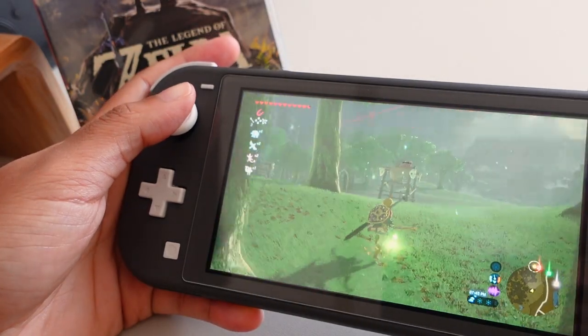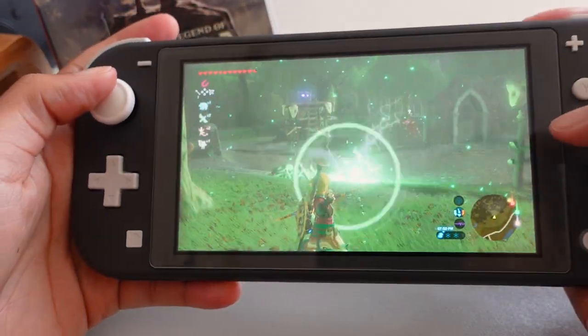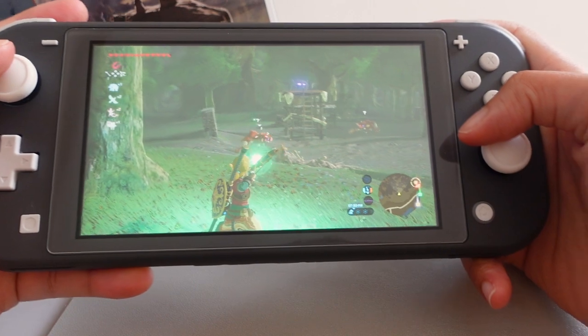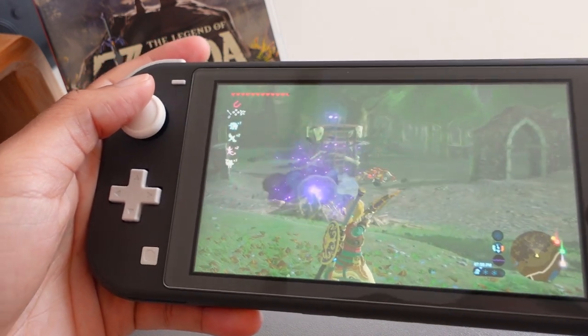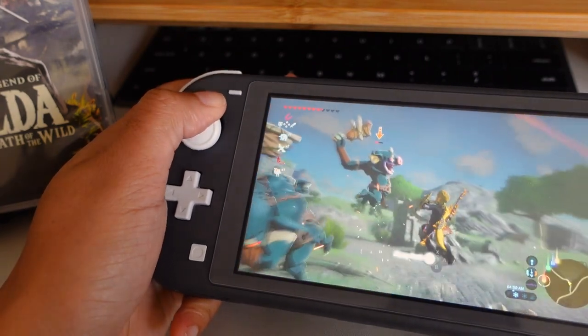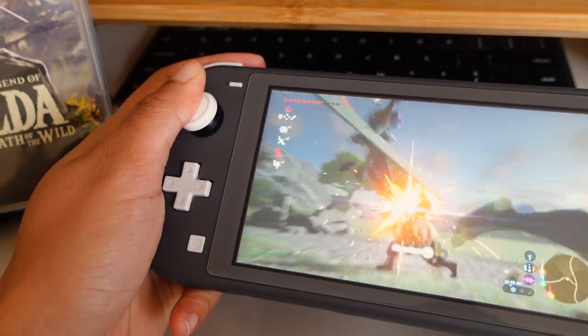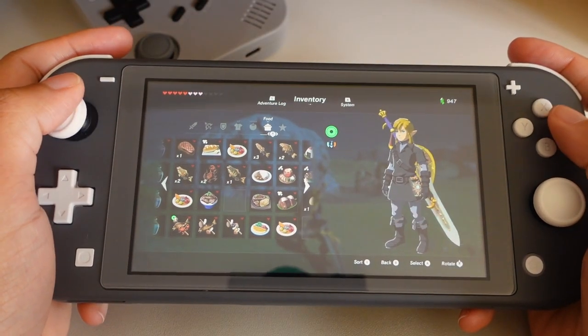At first, the control scheme for Breath of the Wild felt a little convoluted because of the sheer number of different inputs to remember — from crouching, to accessing your weapons, to getting into your inventory. For combat, I was just button mashing because I was overwhelmed, not knowing whether to engage enemies with melee or attack from a distance using archery. As time went on, I memorized the controls and learned to quickly switch between weapons and runes using the d-pad, or access my inventory to eat a meal during the heat of battle.